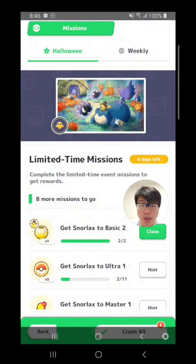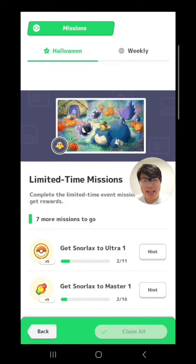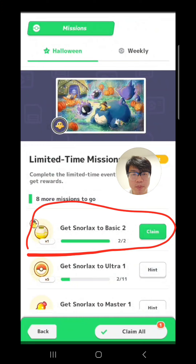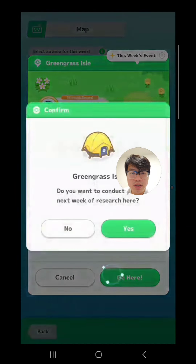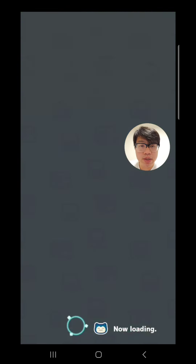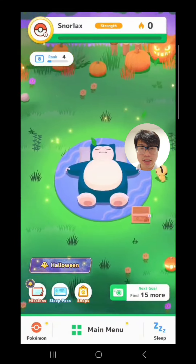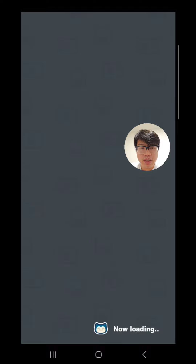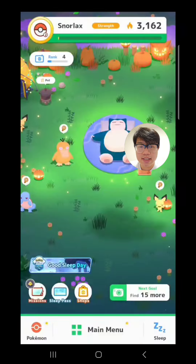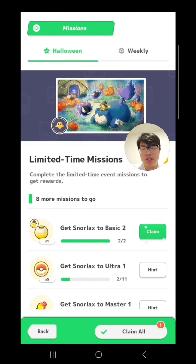I can prove that because I did this very thing to try and get an extra Pikachu hat incense. In the back here is my alt account. I got Snorlax up to Basic 2, then I used the travel ticket to see if I could get this incense again. After using the travel ticket, you can see I've re-rolled the berries and the cooking request. Unfortunately, when I click on missions again, the incense is still completed. So you can't get two of the incense missions done in the same week.